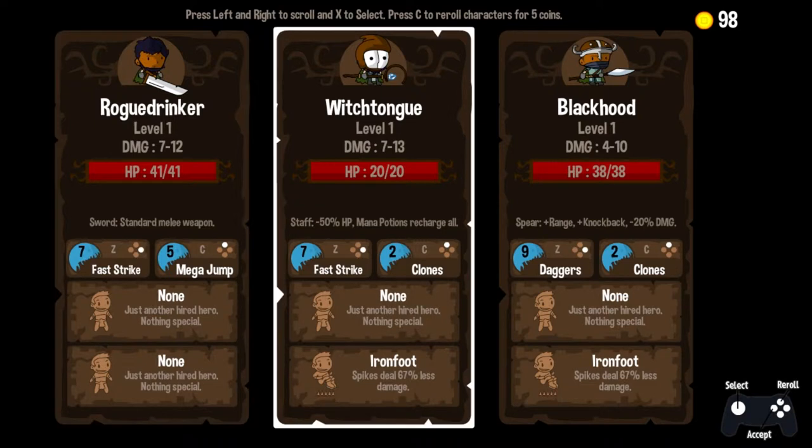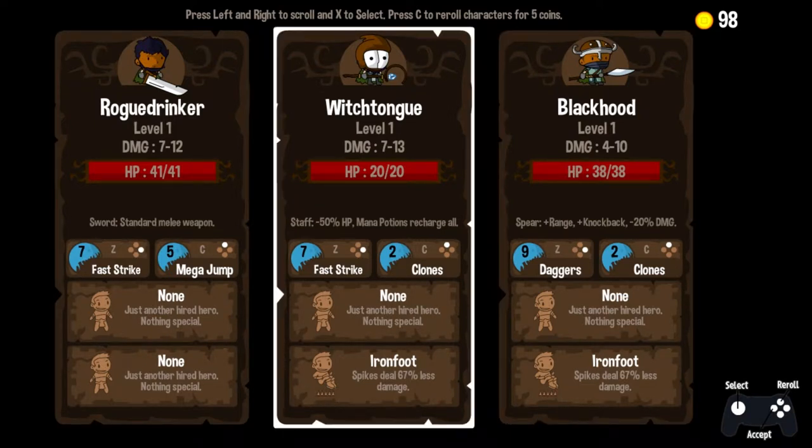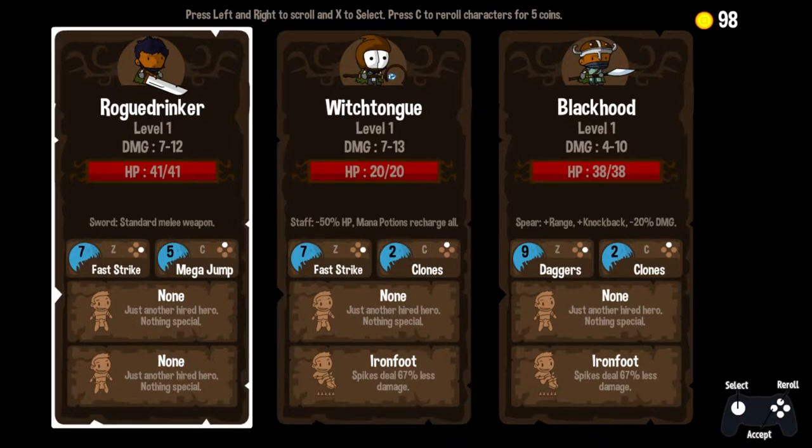All right, we've got Rogue Drinker, Witch Tongue, and Black Hood. I like these guys that have seven as their low base damage, because that means I'm going to be doing more damage overall — that area starts higher. I actually think Rogue Drinker looks pretty good. He didn't pull Iron Foot — that's a little bit of a surprise as a trait.